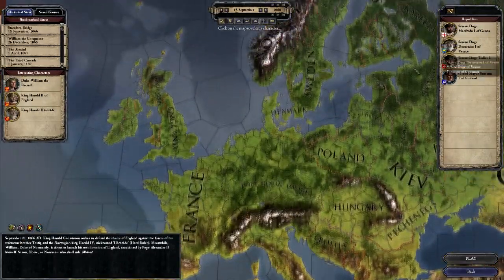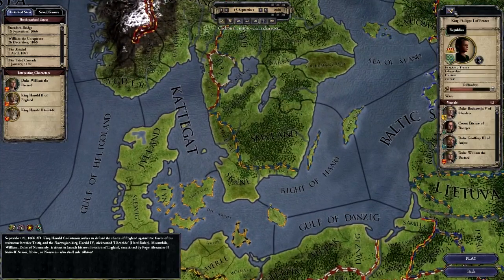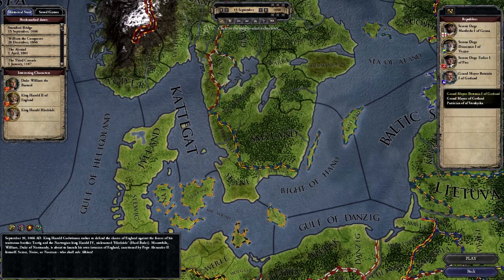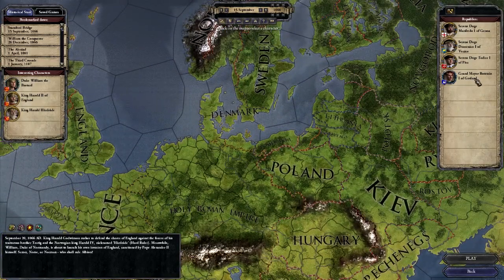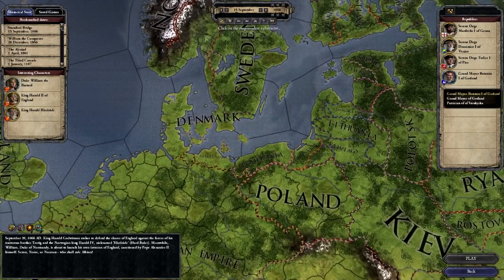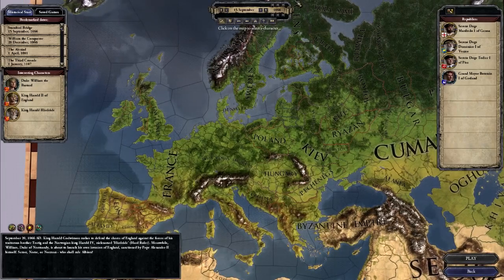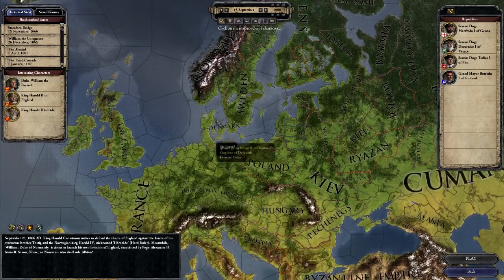The first question is how does one play as a Republic? The answer is quite straightforward. All you need to do is select the Republics tab in the character selection screen and pick the basic options. We're going to be playing as Grand Mayor Bostein of Gotland. His realm is up here between Sweden and what will eventually be Finland, and over through Denmark.